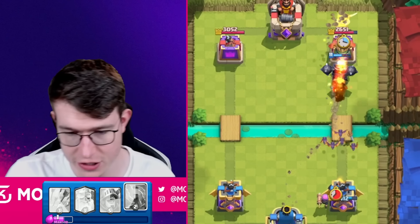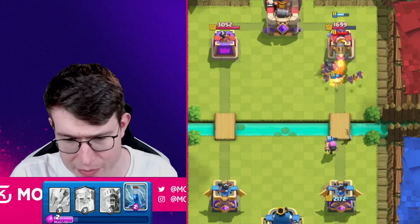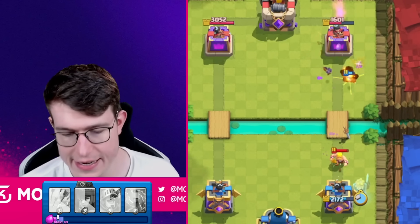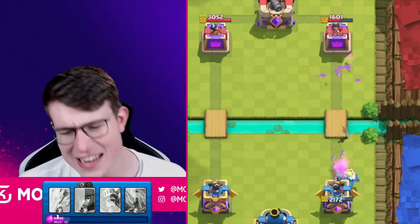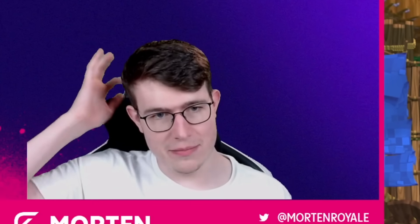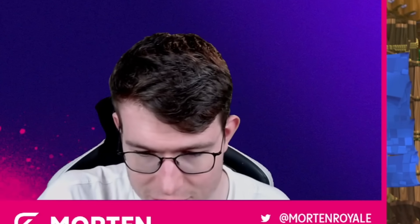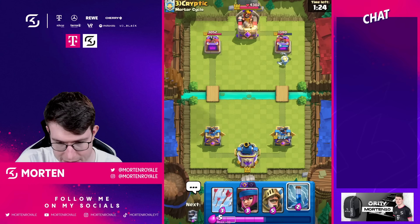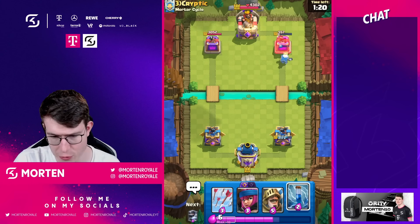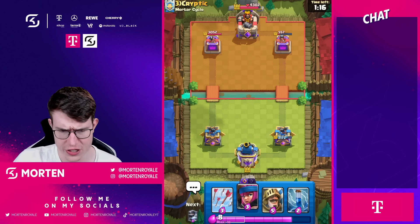I should have gone for the zap instead of miner there, but the miner chip damage is still okay. Going for ghost — he got some balloon damage though. I really should have waited for the zap, that was pretty bad. He still needs to do something. Seems like he's low on elixir. I thought about going for a zap to get one extra shot but it's not really worth it. This guy has really good finishes — top 50 and top 80 finishes.